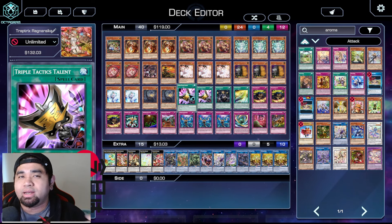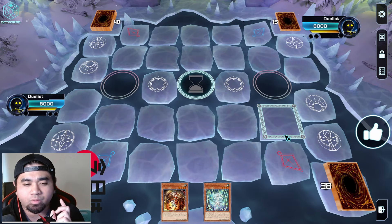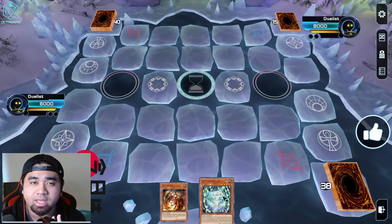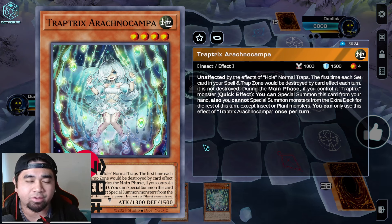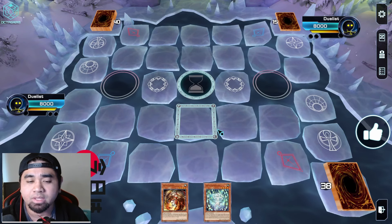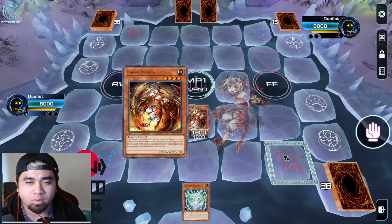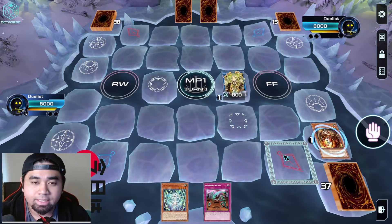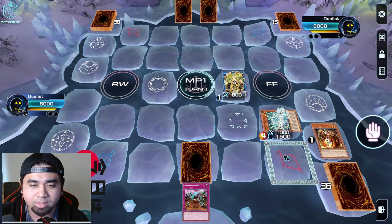We have three combos to showcase. Our best hand is a copy of Myrmelo plus a copy of Arachnocampa - that's a full combo. I'll also show Myrmelo plus a trap card, and Mantis plus a trap card. Starting with Myrmelo: we go for Murmur Loop first, search one trap hole card, link off into a copy of Sarah, then scroll summon Arachnocampa, use Sarah's effect to get Holiday, and Holiday dumps one trap card to the graveyard.